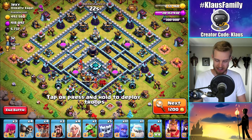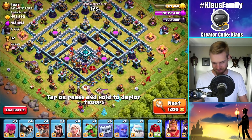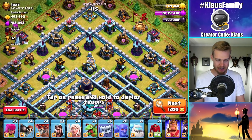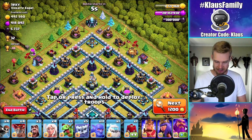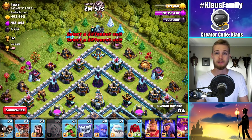That was actually really nice timing. The problem is I don't like attacking these types of bases, but the storages are not in a terrible place. Remember, my gold is what I need — I don't need Elixir or Dark Elixir anymore. So I'm going to go ahead and attack this base because what I want is within grasp.